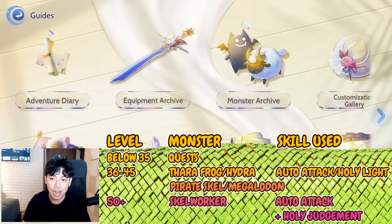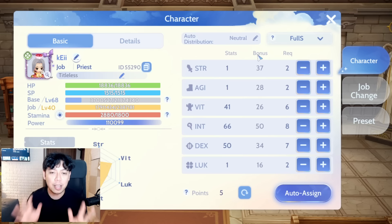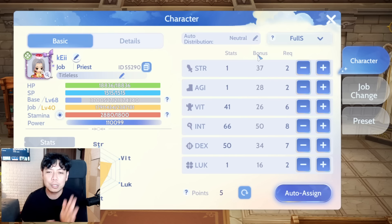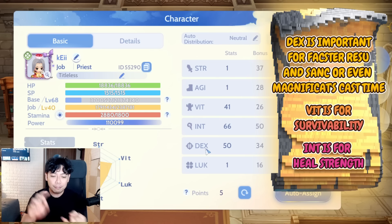Now let's go to the Full Support build — the most important build in the Priest job class, needed throughout your game career. For stats, your priority is 50 Dexterity for faster casting of Resurrection, Sanctuary, and Magnificat. Resurrection is the skill most needed by your party members, so fast casting is essential.